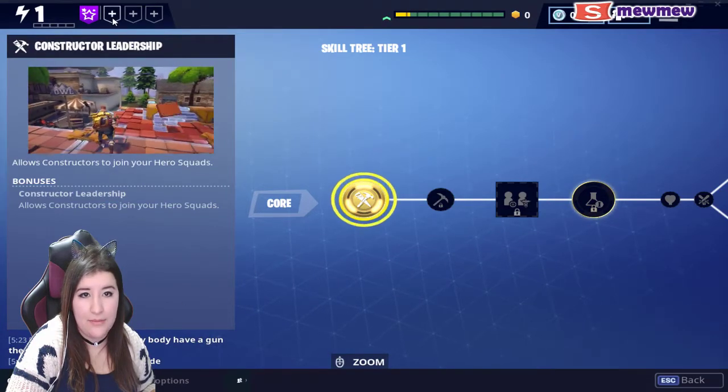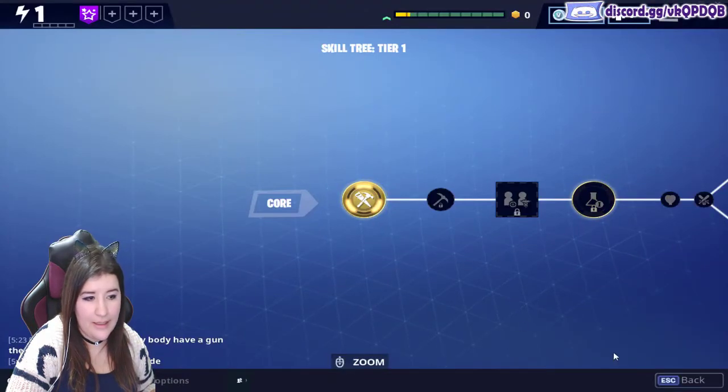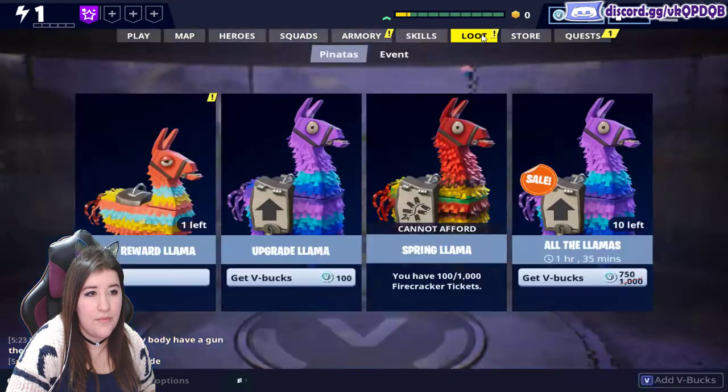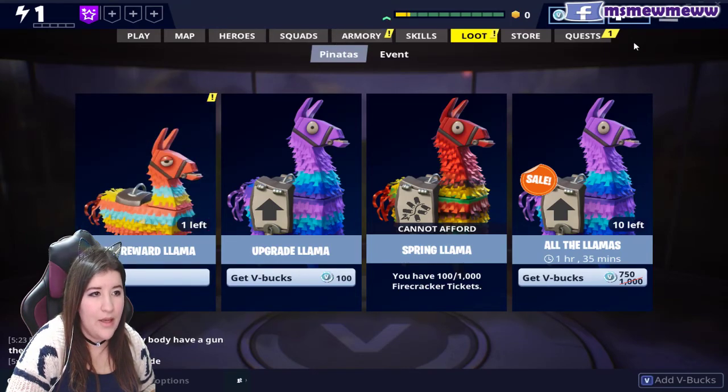I go back somehow — oh, party finder, cool. Back. Loot — oh, I can claim another mini llama. Should I be claiming these mini llamas? I'll figure that out.